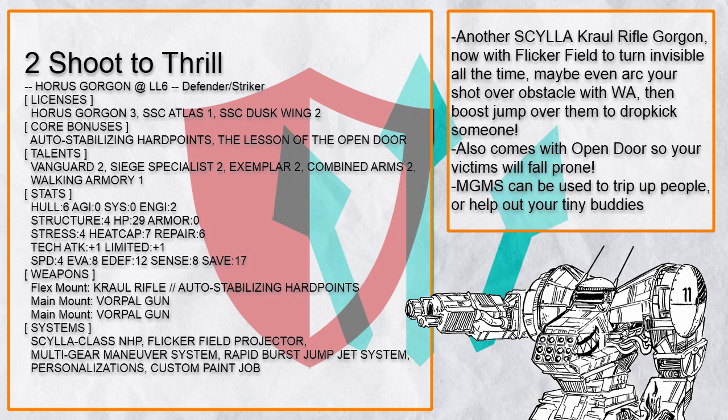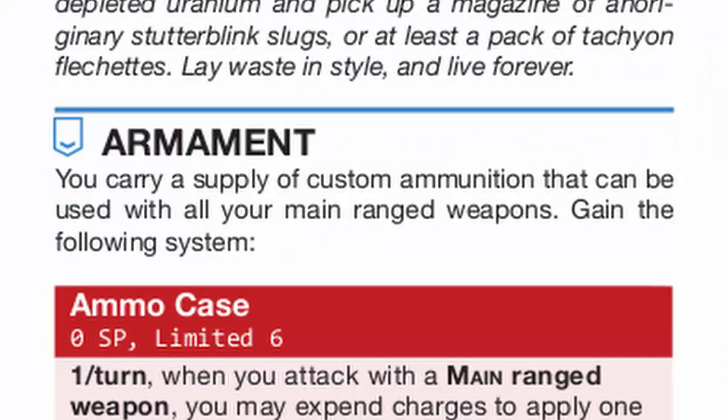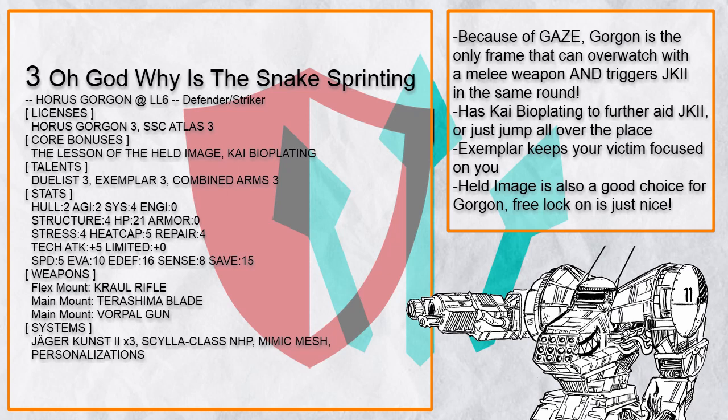Obviously that's not the only Coriolis Rifle Gorgon around either. This is "Shoot to Thrill", which has an addition of Flicker Fields so every time you boost thanks to Coriolis Rifle, you are also turning invisible, making you even harder to kill. And with Walking Armory, you can arc your Coriolis Rifle shot, then use Jump Jet to boost, jump over an obstacle, and drop kick someone.